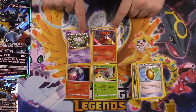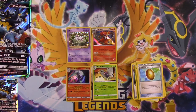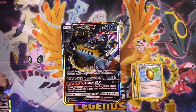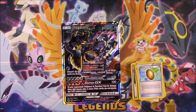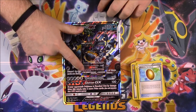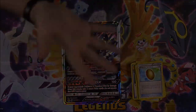But that's going to be it for this Guzzalord GX box, featuring the Guzzalord alternative art — it does go with the Crimson Invasion set. I hope you enjoyed this. If you did, let me know in the comments down below. Don't forget to subscribe to see more Pokemon card unboxings, and we'll see you next time.